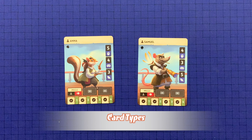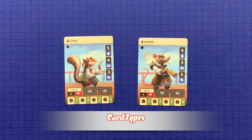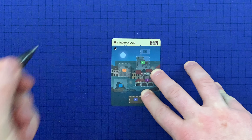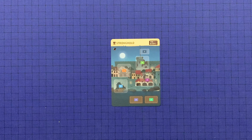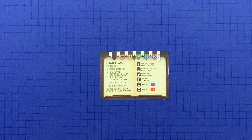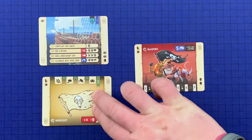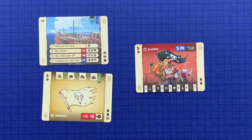Anna and Samuel are the first two character cards you'll unlock. Characters can hold resources, use skills and abilities, and indicate objective progress. Immediately after unlocking Anna and Samuel, you're told to unlock the stronghold, which will be your first Empire card. The Empire stores resources and provides abilities both players can activate. The Pirate's Log is a round indicator and quick reference, and the campaign log on the back is updated throughout the campaign. Scenario cards are flipped and rotated to represent scenes, objectives, threats, and resources along the side.